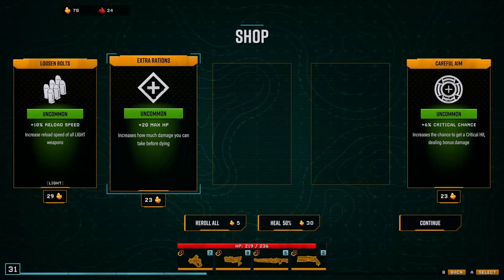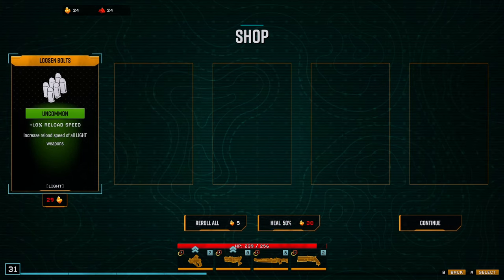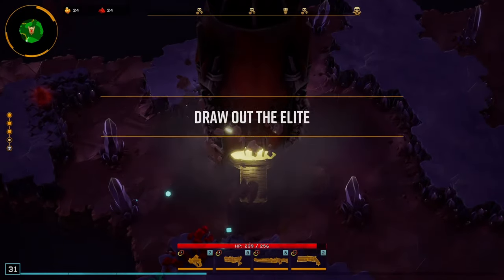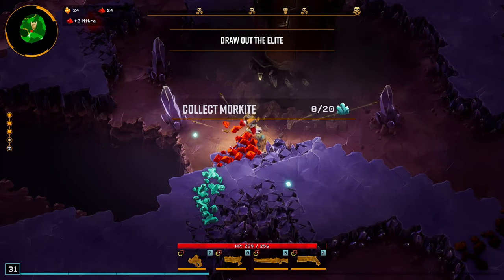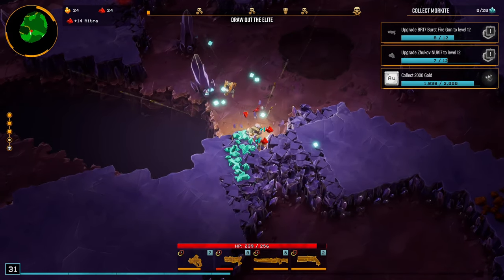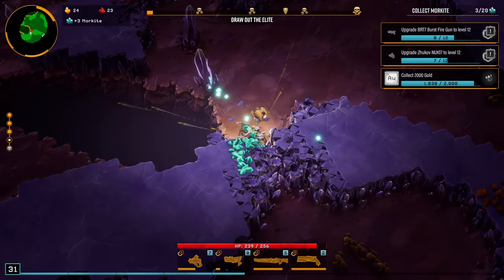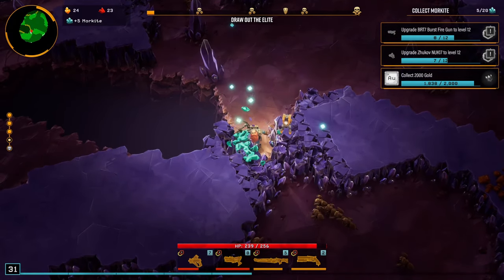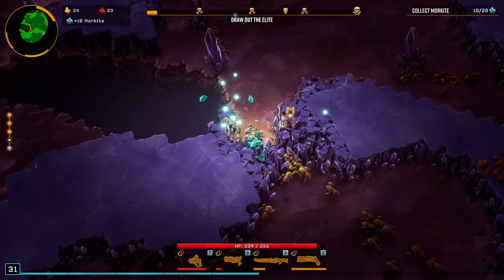Max HP could be good — what can we afford? Oh, we can afford that. I'll ignore the reload speed, that's fine. There's another Moorkite one — so let's go towards it. Again there's like 13 to 14 Moorkite here.